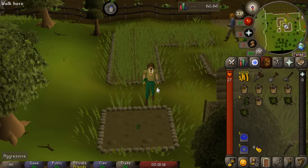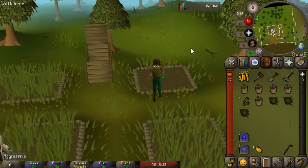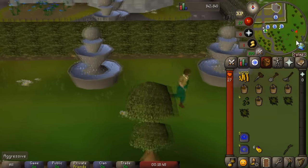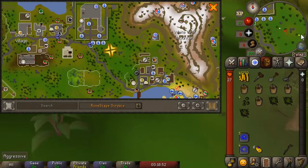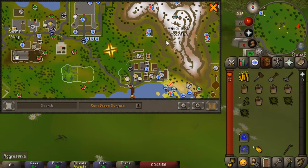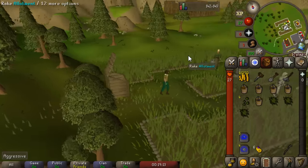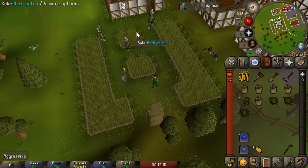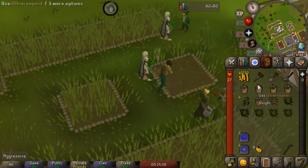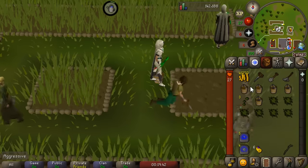Rake the weeds for the very first time, put down your Ultra Compost, then plant your Ranar seed. Simple as that - just repeat that four more times. Your herbs will take on average 80 minutes to grow, so after roughly an hour and a half you can come back and harvest. From here teleport to Camelot and run to the southeast to the farming patch there. The Camelot teleport will be your best option for a long time - the only other viable option is the Lunar teleport at level 87 Magic. Put down Ultra Compost and plant the Ranar seed.